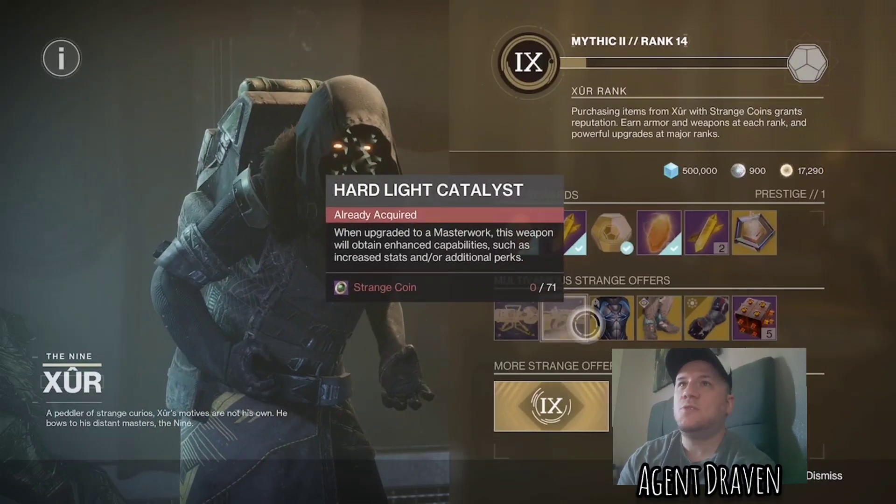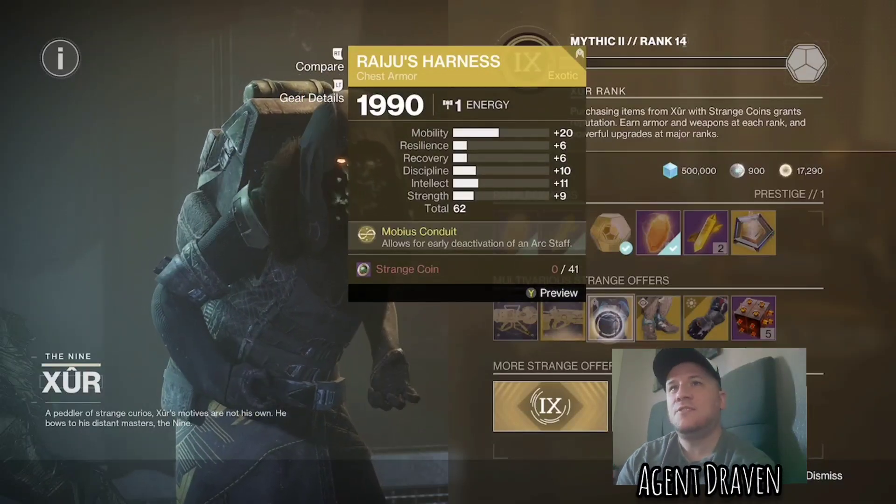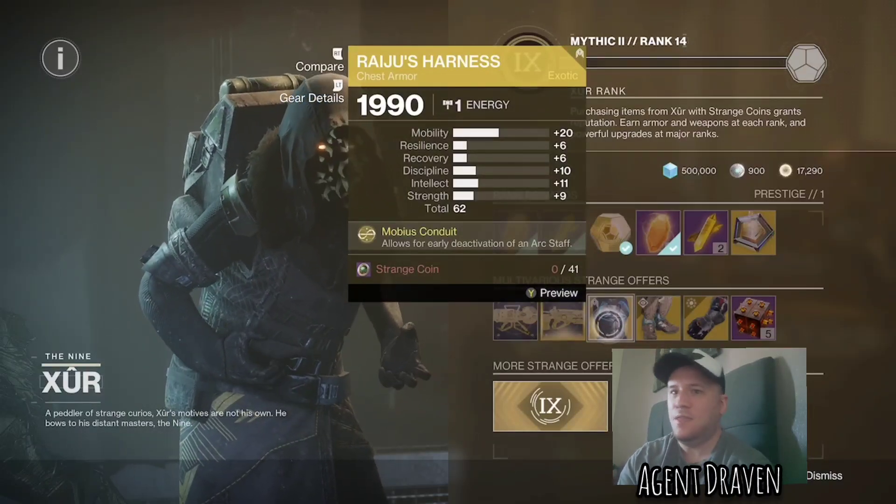And the Hunter Exotic — we've got the Raju Hanis. This is a chest piece armour, 62 roll — trash. In the bin.